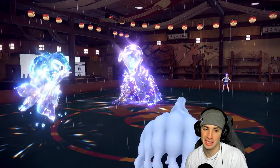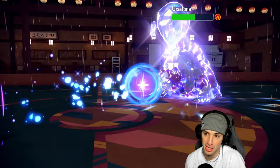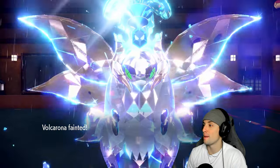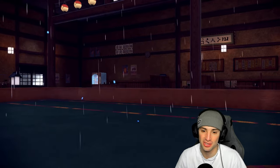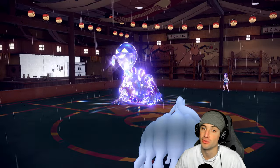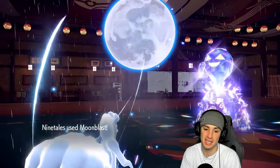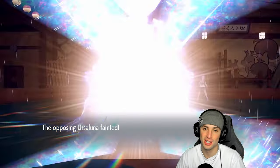I'm gonna Giga Drain, double into Basculegion. I do outspeed now — great call on my end to go for that Icy Wind! Protect, Icy Wind — I wasn't sure if we were gonna outspeed but it worked. Minus one on speed and then we were plus one and out-speeding from there. Moonblast's gonna pick up damage — another Moonblast will KO. He has no double-hitting moves. Facade's gonna KO my Volcarona, but Ninetales can clean this one up. What a second match — we were bouncing back! That Icy Wind call was really really good.